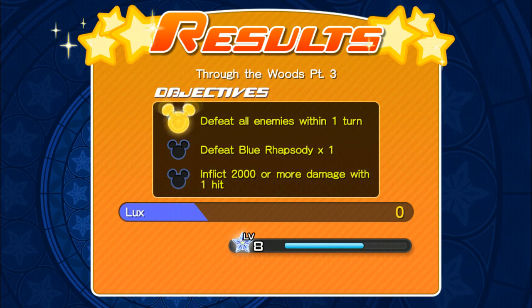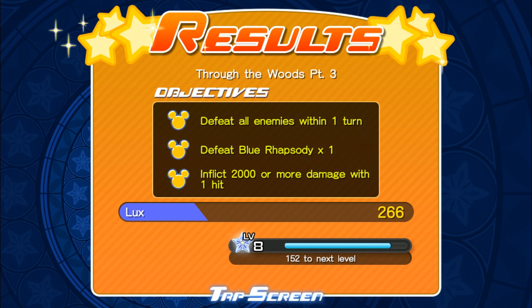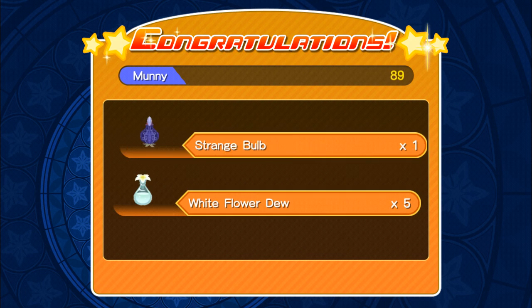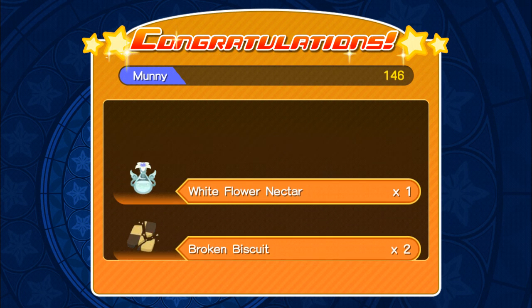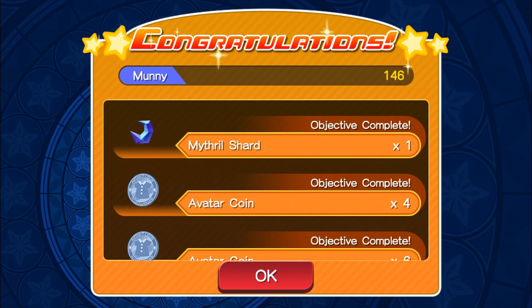Defeat all enemies within one turn. Defeat Blue Rhapsody one time. Inflict 2,000 or more damage with one hit. So we're almost level 9 there. And we also get some White Flower Dew, Strange Bulb, Broken Biscuit, and Pins. We'll see how much power he has and go back to check.